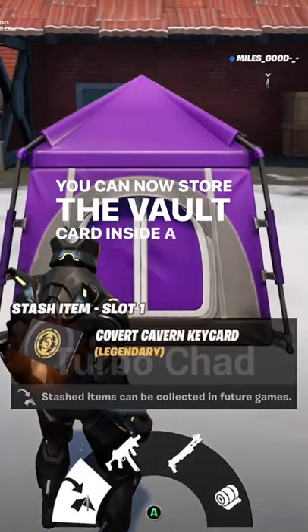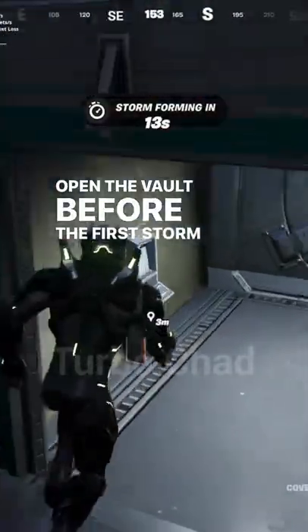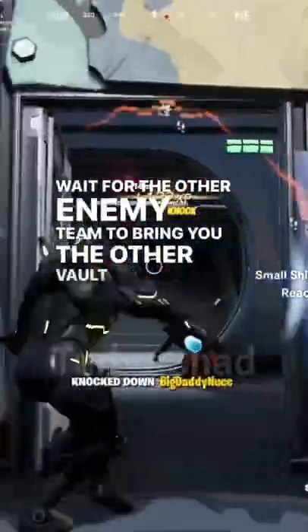You can now store the vault card inside a tent. This means you can land on a tent at Covert Cavern and open the vault before the first storm even forms. This also means that after you loot up, you can set a trap and wait for the other enemy team to bring you the other vault card.